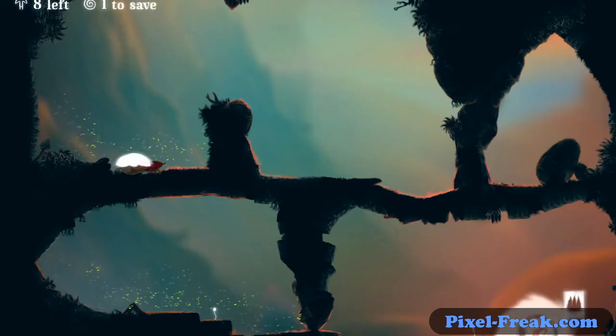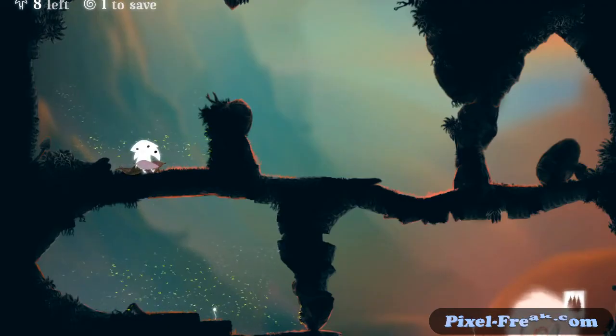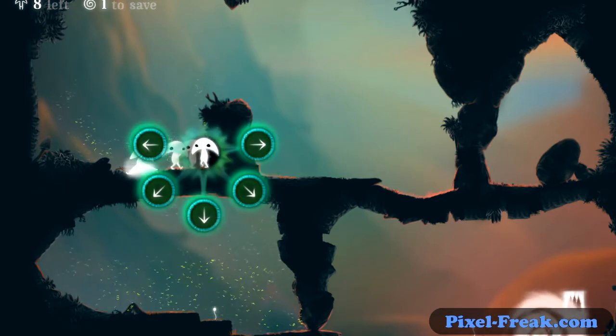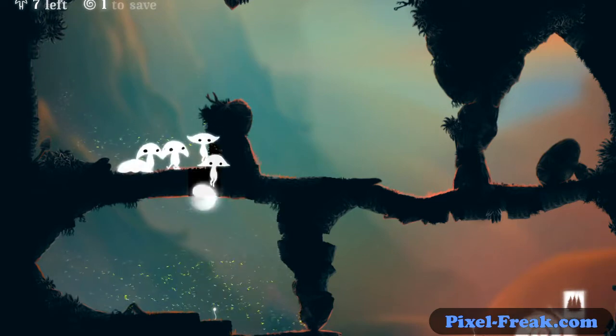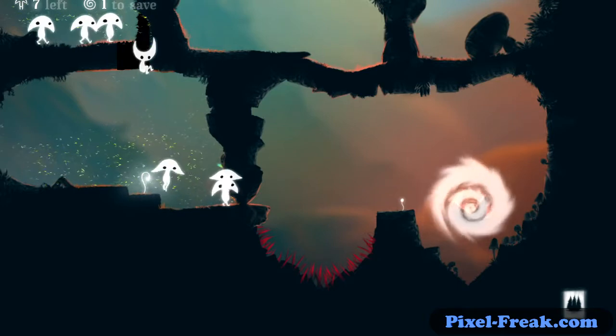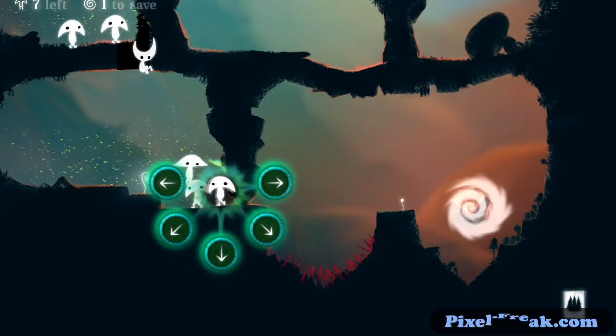Dig. So we'll do this level and then see if there's anything else in the menu I should show off. I grab one of my guys and tell them to dig straight down, so they'll dig a hole. One of these guys needs to dig.